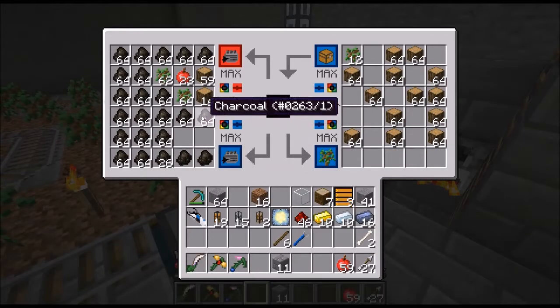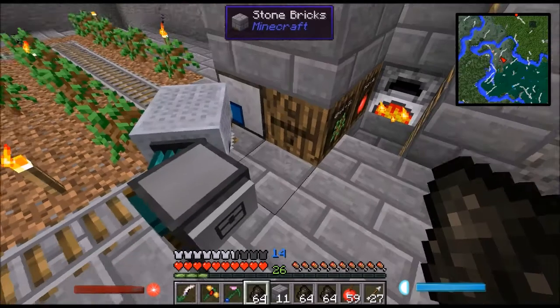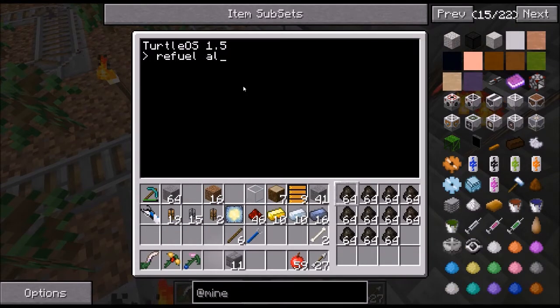So now you can grab some coal — we've got plenty by now. That should be enough. I'm just going to place it all in there; it's got a little tiny inventory of its own. And then you just hit refuel all. If you don't do 'all', it will only check the first inventory slot.